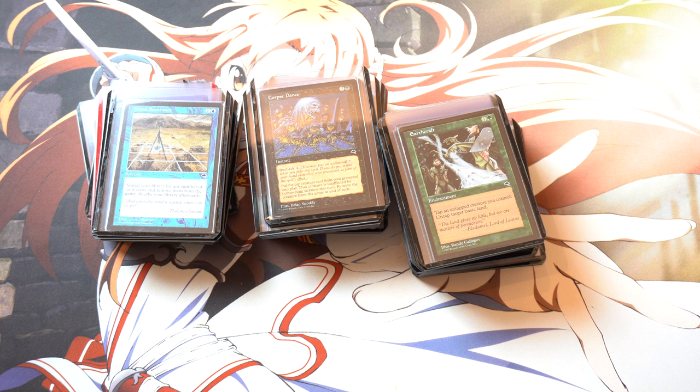So this is Tempest on Card Kingdom. A lot of times Card Kingdom doesn't have this older stuff. I was actually looking at Alliance and they didn't even have Alliance in stock. So I'm just gonna go off Card Kingdom and probably make an Excel tracker list. Card Kingdom's mobile website really does need some help.